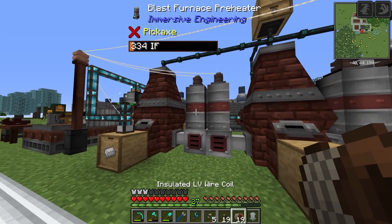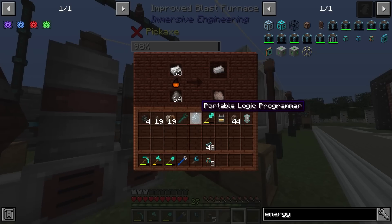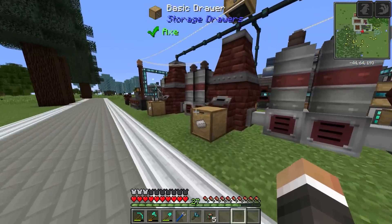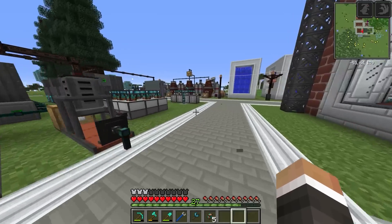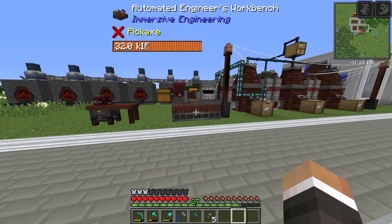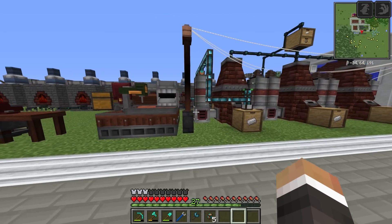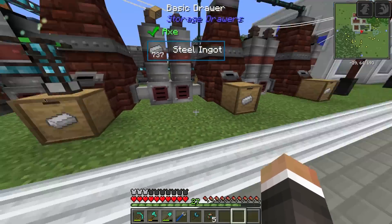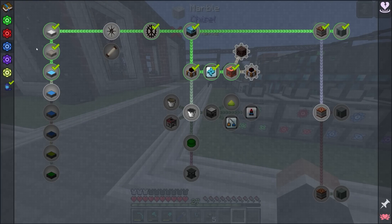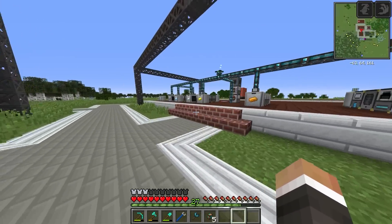These are getting power and hopefully our steel production will be faster. Whether it's fast enough is another question — I think we're still net negative on steel, using far more than we're producing. The solution would be to build more blast furnaces. We could build another three on this side of the automated engineer's workbench. I'm worried though that we might not have enough steel to make all the crushers we're going to need.